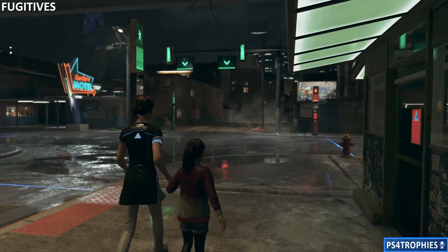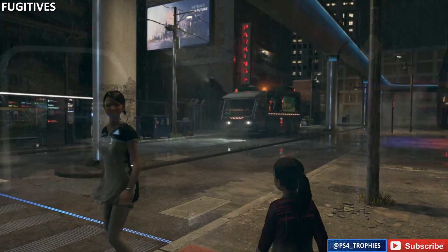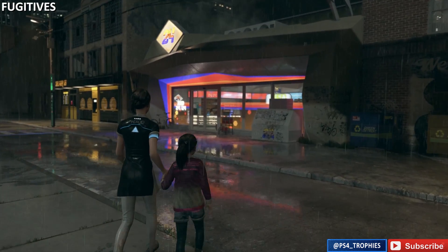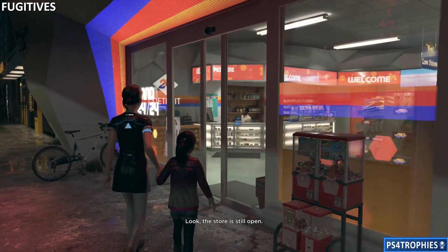When you start off this chapter, we're going to head over towards the convenience store. But first we have to take a stop at the bus stop. I'm going to cut a lot of stuff out to avoid potential spoilers, but after you've gone to that bus stop we can now walk over to the convenience store. We need to get two items: money and a change of clothes.